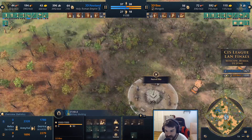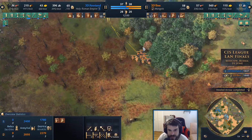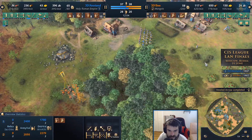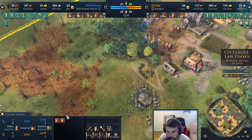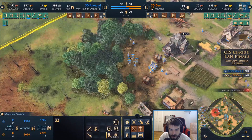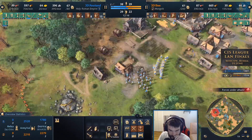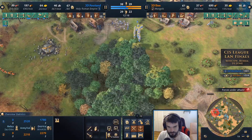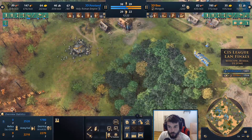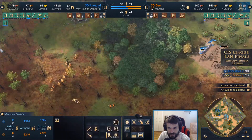There is a keshik out from 3db — the newer unit, not quite a knight but close and useful. Archers move forward toward the wood line again, but this time annatan has his military there ready and waiting, able to force 3db's military back immediately. However, 3db retreats the military but pushes forward with his villagers.